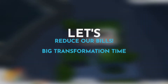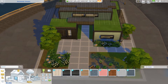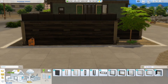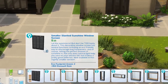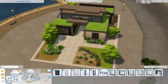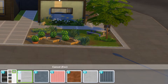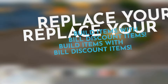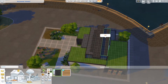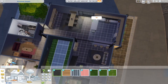Now, if we replace wallpapers with ones from Eco Lifestyle — you can filter by the pack — we can analyze which wallpapers, floors, or even windows have an impact on our bill. These are regular base game items, but with the Eco Lifestyle pack you can pick certain items that will reduce your bill. As you can see in the description of this item, it's a bill discount item because it has a positive eco footprint, giving you a discount on your final bill. We're going to replace every item we can with ones that give a bill discount.